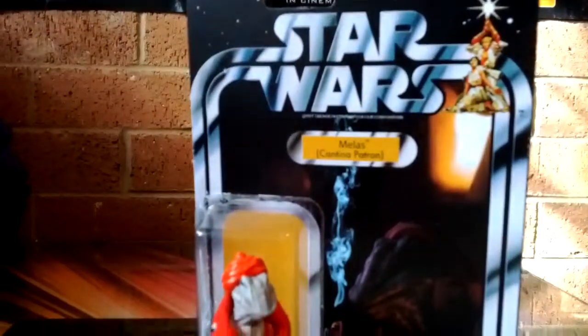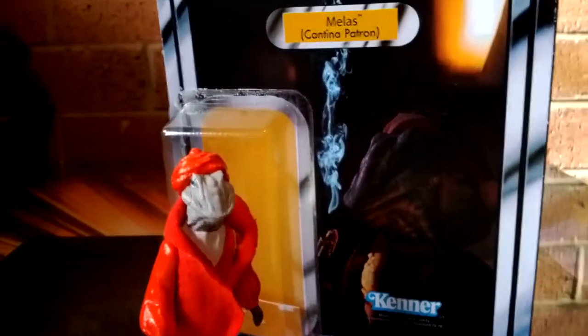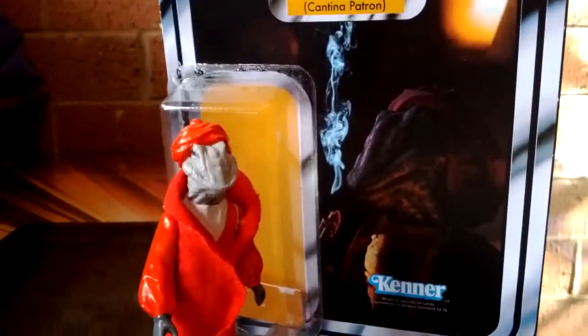Everyone's aware of the new edition of Star Wars Episode IV, when Lucas added in extra characters and took some out. Well, here's one from the Cantina sequence. There was a big red glowing-eyed wolf man looking guy — they replaced him with a Rastafarian looking lizard smoking a pot, and that's this guy, Milas. His species is Sarkand, and that's the figure of him.